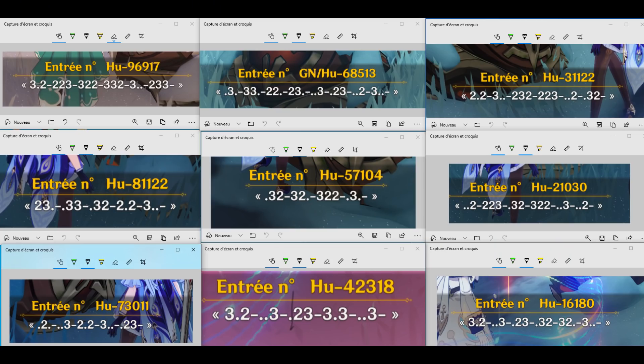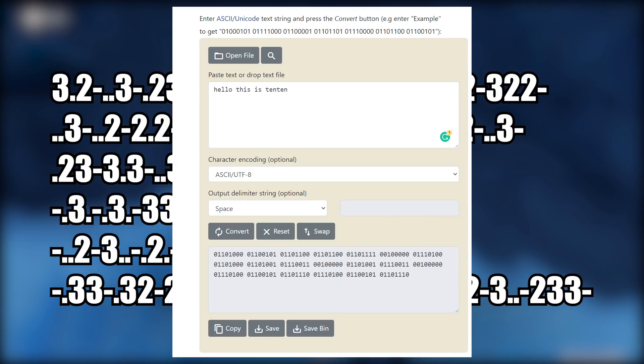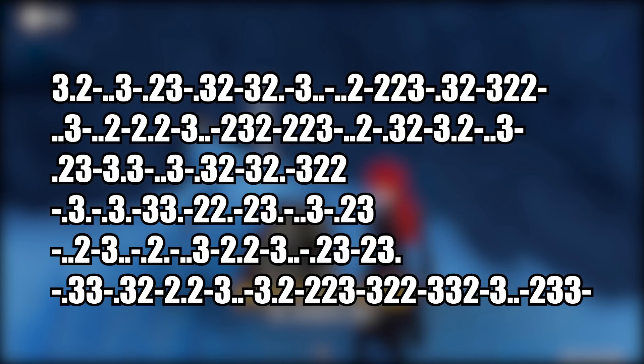There are a total of nine coded messages as presented on the screen. When ordered by the number of their entries, we get the following message. Now, if you're familiar with a computer, you're probably familiar with converting text between binary and letters — and here it's no different. By observing the message, you can see there's a dash between every single three digits, which is going to be the separator of the message.